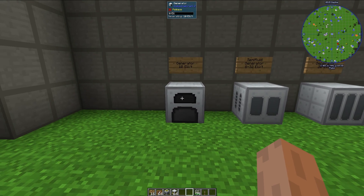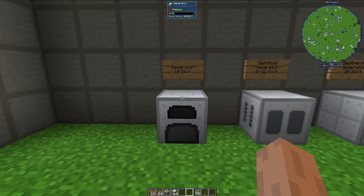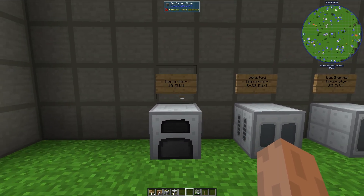There are plenty of generators in this mod that can produce EU, such as the generator here, which produces 10 EU per tick. This burns fuels like coal, charcoal, wood, etc. to create energy, and it does it at 10 EU per tick.